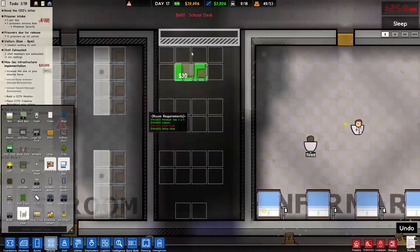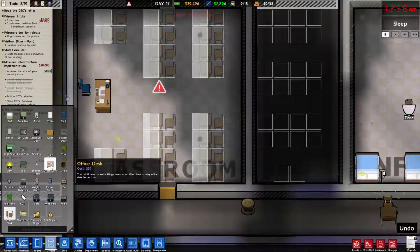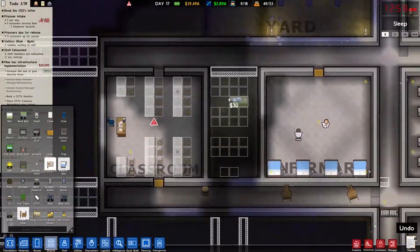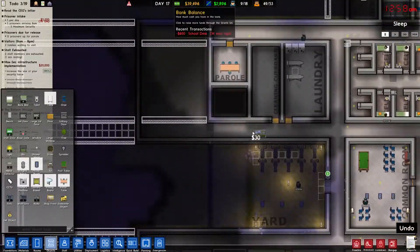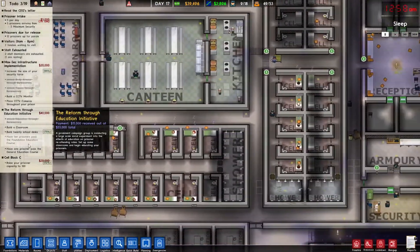All right, now that's got 600, and then what I'm going to do is — this is going to be another classroom. But I'm not sure I'm going to put that in just yet. I think we'll wait a little bit because we are a little low on money, and I do want to complete a couple of these things.